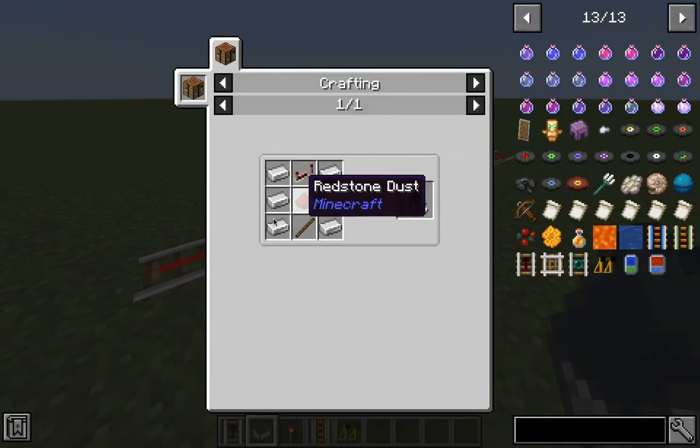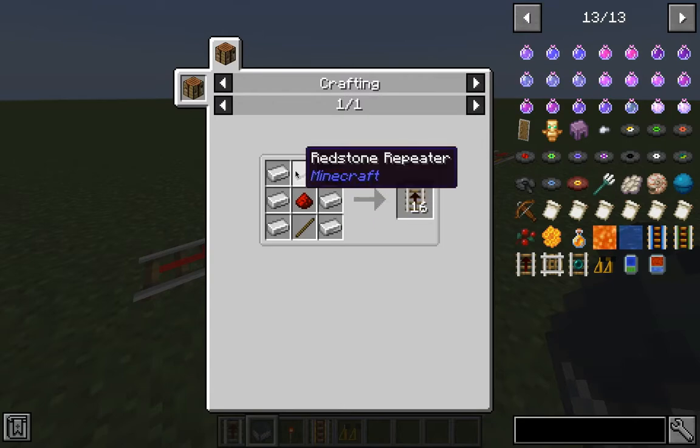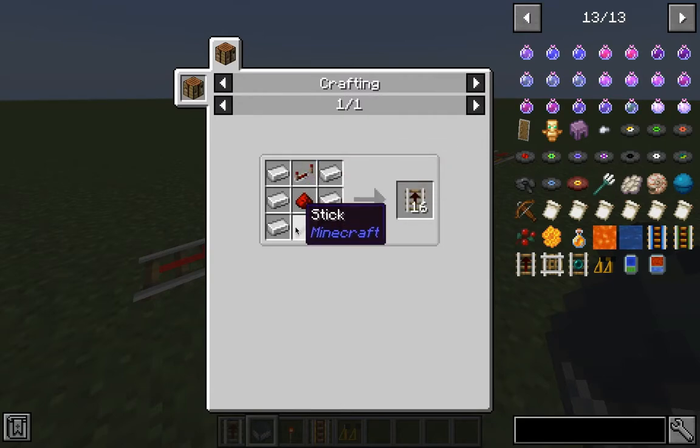To craft the direction rail, you will need 6 iron ingots at the sides, redstone dust at the middle, a redstone repeater, and a stick.